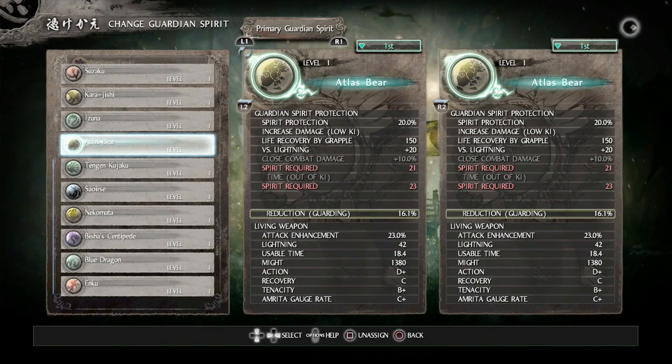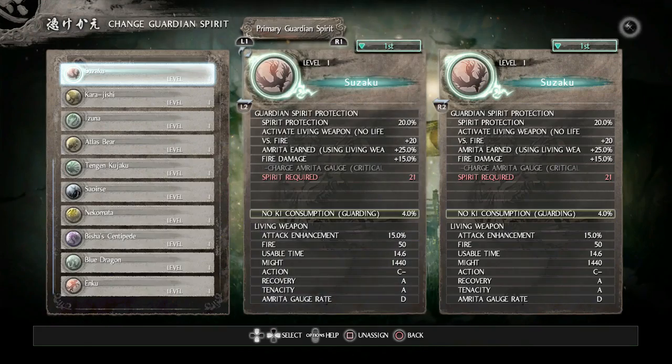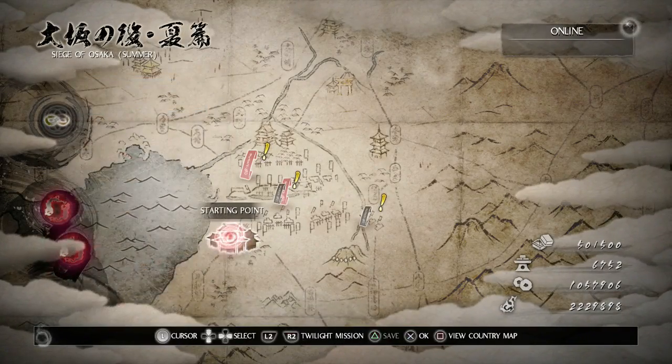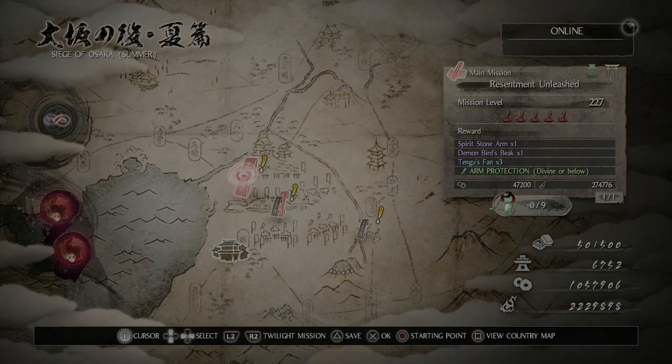Go to change guardian spirit and switch Atlas Bear for Suzaku in order to take down the next boss, which I believe is Omoraki — basically a giant bird. Speaking of that, on the next video the mission we're going to is called Resentment Unleashed. I hope this video has helped you out.